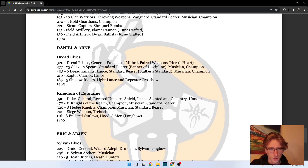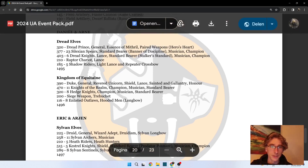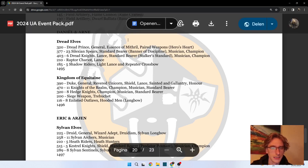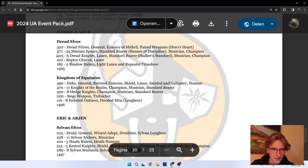Now we have Daniel and Arna - Daniel is bringing Dread Elves and Arna is bringing Kingdom of Aquitaine. We have a Dread Prince on foot with paired weapon Series Heart, dishing out six to eight attacks at Strength 5 with a plus one - quite juicy. Essence of Mithril gives a 2+ armor save, so this guy will grind away units as long as he doesn't get killed or his unit doesn't get broken. 23 Executioners - I think I would have made them a little bit bigger and sacrificed some Dread Knights.